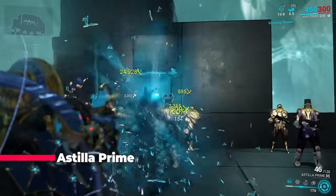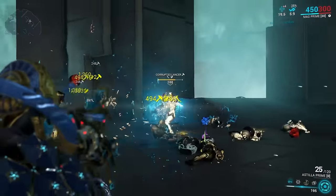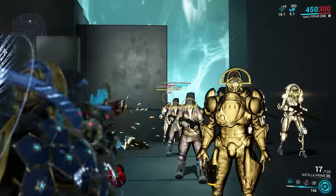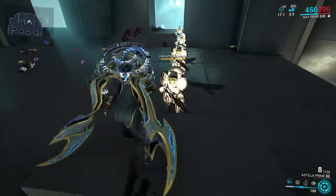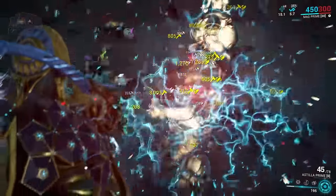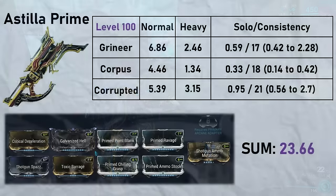Mastery Rank 14: Astilla Prime — a lot has happened between Astilla and its prime counterpart. We have a lot more damage and much better performance, but that problem of picking either recoil or ammo remains. Without ammo the weapon becomes nearly unusable — I hate to make this choice, but ammo it is.